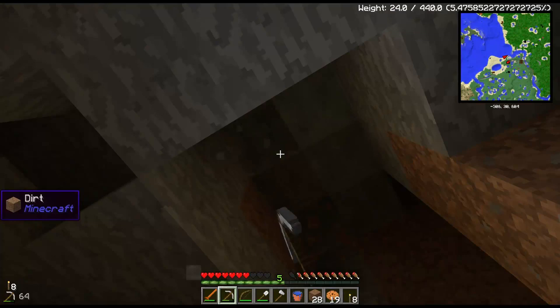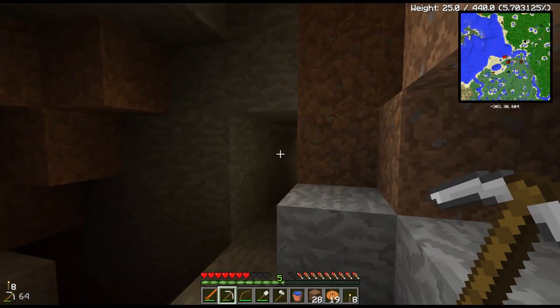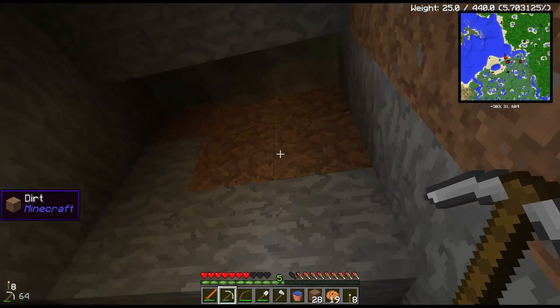Watch lava just pour right down through there. Okay, I think we'll be dead. We'll just make a little chimney here. I'm going to make a little chimney for it. Sometimes I like to light it and just get rid of it, but I think this will be fine here. Wow, there's still so much you can't even get in here.